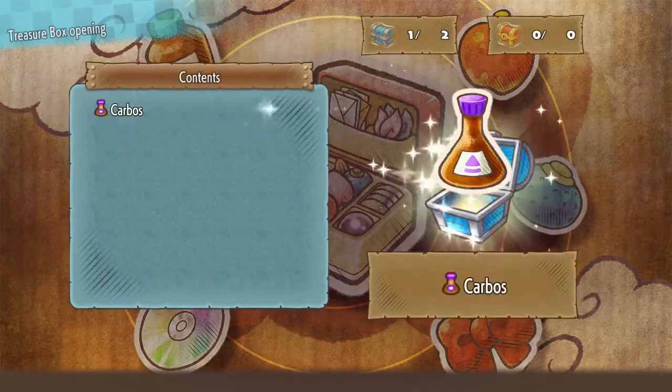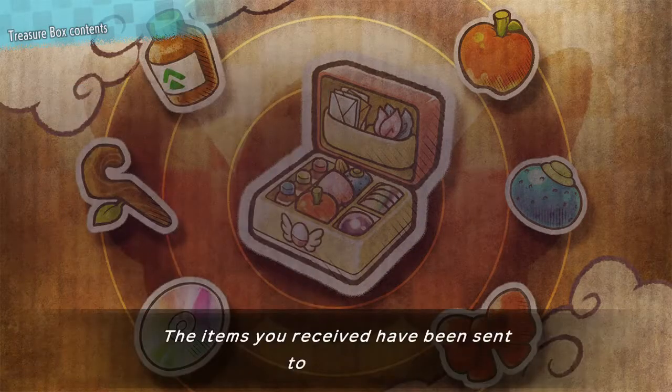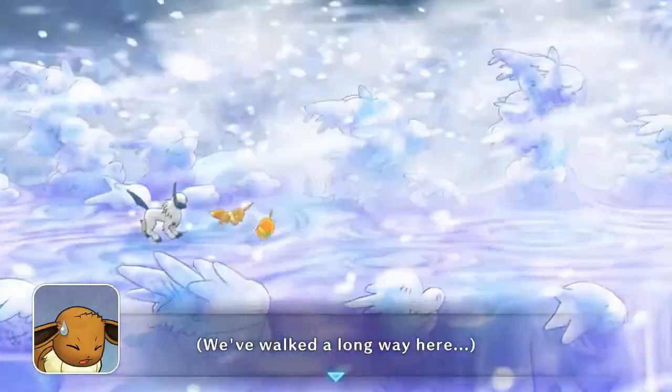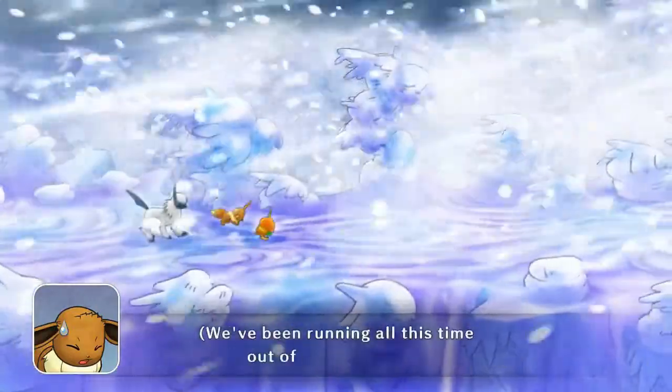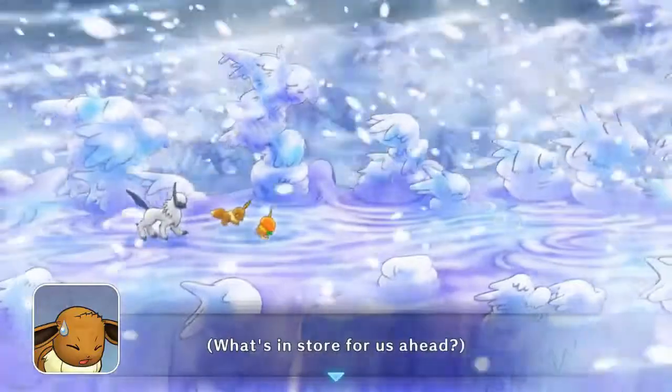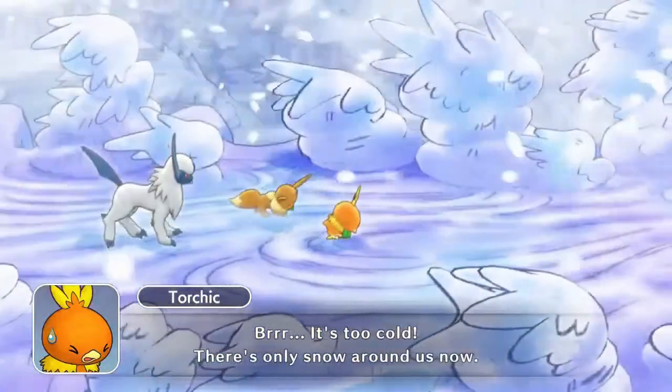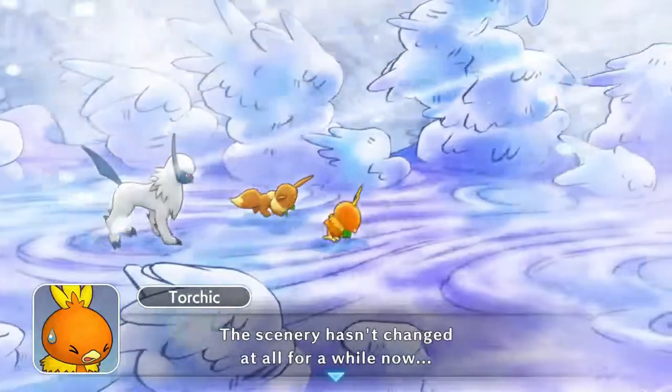So we've already done Zapdos, Articuno, Moltres — who's next? After getting through the frosty forest, Eevee's team headed farther north. The more they advanced, the harsher the conditions became. This icy mountain path seems to go on forever. We've walked a long way here. Torchic looks exhausted too. We've been running all this time out of desperation. What's in store for us ahead? Are we really doing the right thing? It's too cold. There's only snow around us now. The scenery hasn't changed at all for a while. Are we even getting anywhere?